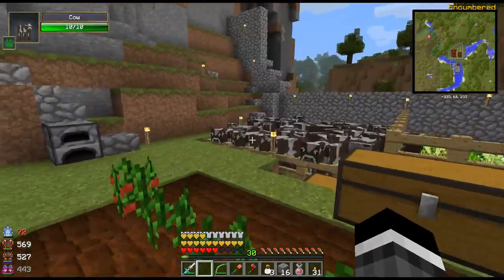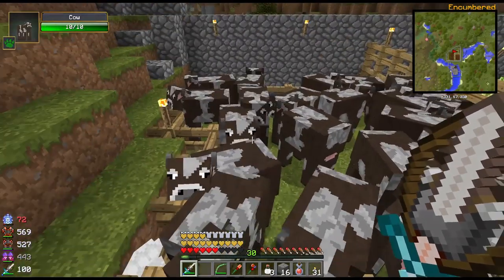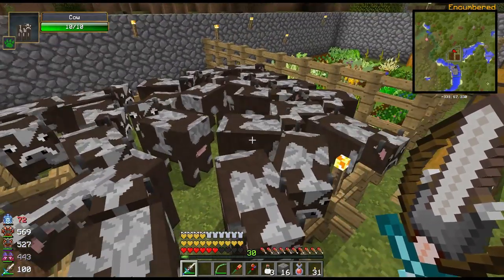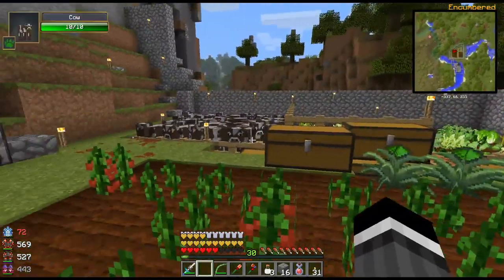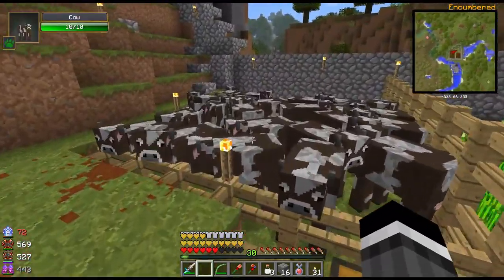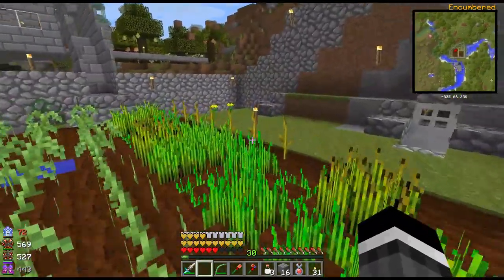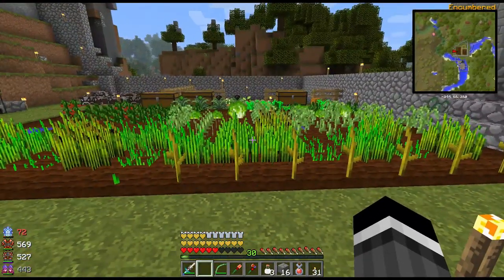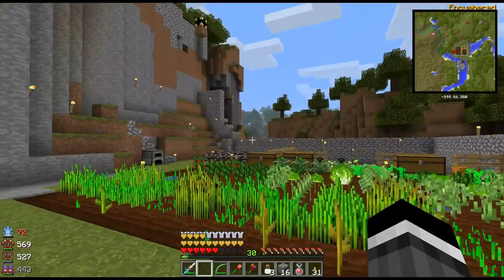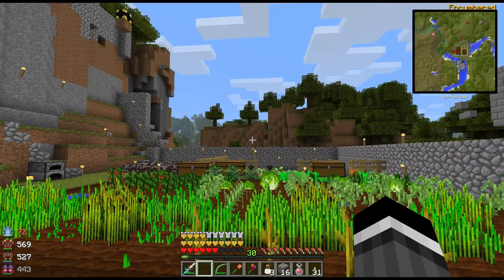By the way, aggressive livestock — they gang up and try to kill you — it's here to stay, it's still in 1.0.8 and it's not going away. So if you want to have some farms and livestock you're going to need to find a way to put your cows or whatever either away from the rest, or such that you can kill them in one hit so the rest of them don't try to kill you.